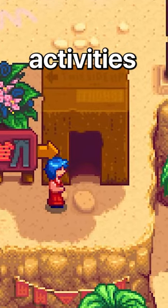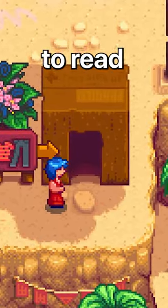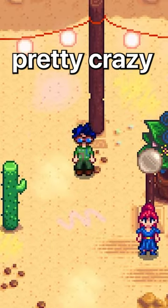One of the craziest festival activities is Emily's cardboard box. When you enter the box, she'll dance to read your aura, do something weird to you, then give you a special outfit. And these outfits can be pretty crazy.